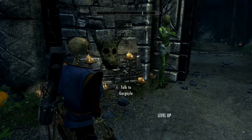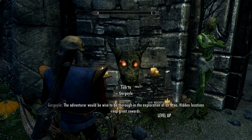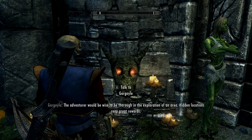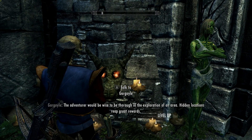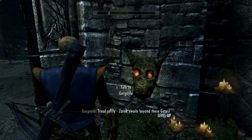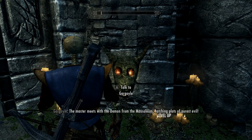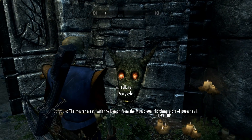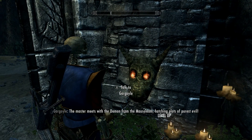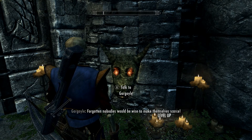Let's see what everybody has to say. The adventurer would be wise to be thorough in his exploration of an area — hidden locations reap great rewards. Yeah, listen to him, he knows what he's talking about. Tread softly. Zarek awaits on these gates. The master meets with the demon from the mausoleum, hatching plots of purest evil. Forgotten nobodies would be wise to make themselves scarce.